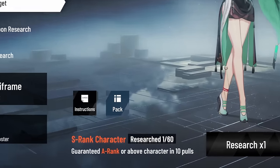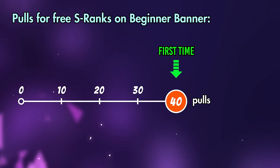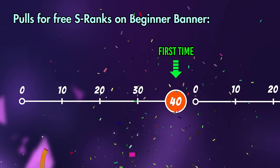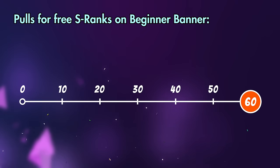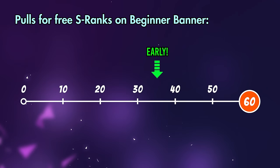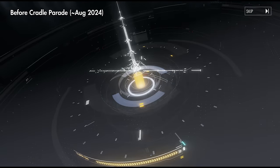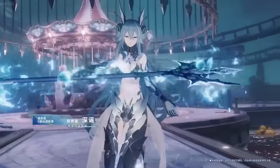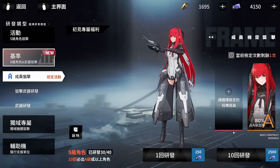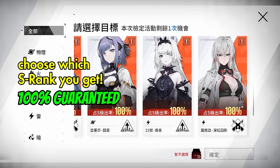The Beginner Banner will reward you with an S-rank after a certain number of pulls. The first time around, this reward will be by the 40th pull or earlier. After that, the reward will be by every 60th pull or earlier. Note that if you are lucky enough to get the S-rank early, the counter resets to zero. Since launch, this S-rank reward was completely random. However, starting with Lamia's patch, Cradle Parade, PGR is rolling out a new feature that allows you to choose which S-rank you get — 100% guaranteed.